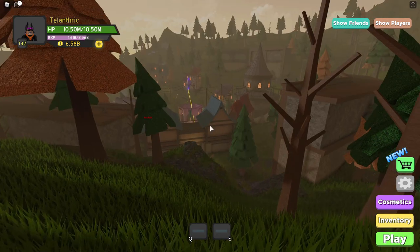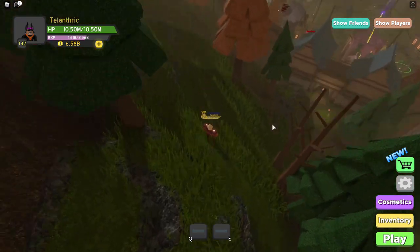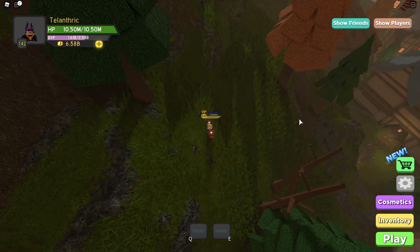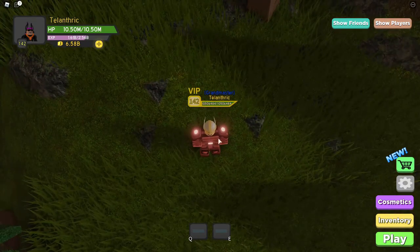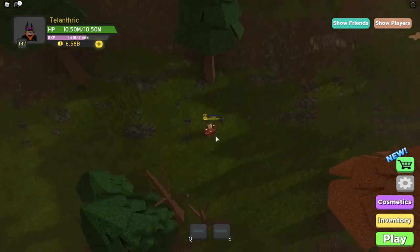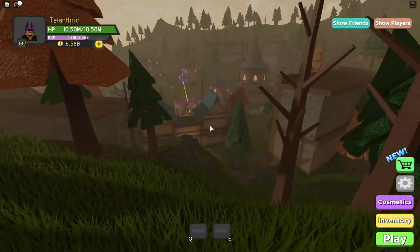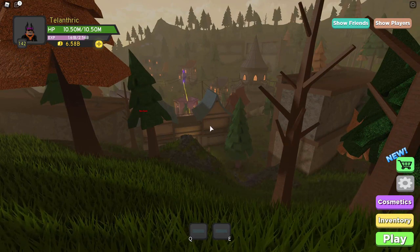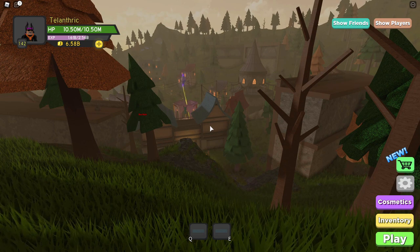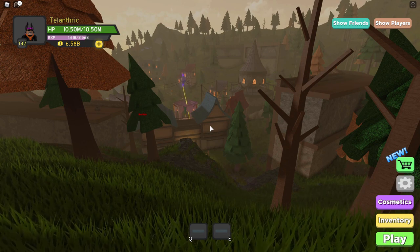Now, you want to stand exactly where I am standing. You can get here by going out of the tunnel and then going right up on this mountain. I'll zoom in so you can see — I'm standing exactly in between these two rocks. If you're standing here, then you can see all of the lanterns. There are some lanterns that are flashing. On the right side there are three, and on the left side there are two.